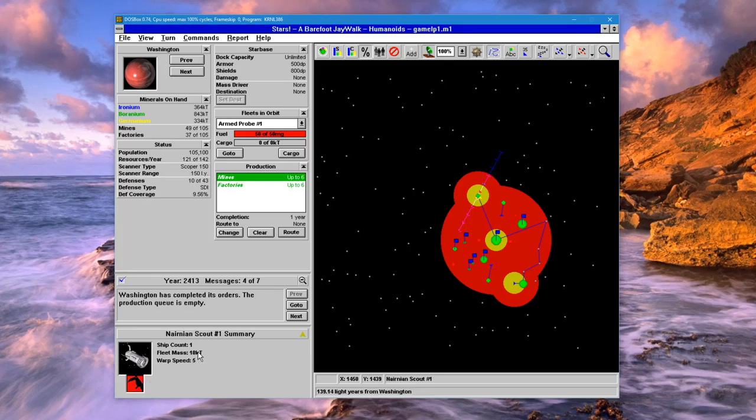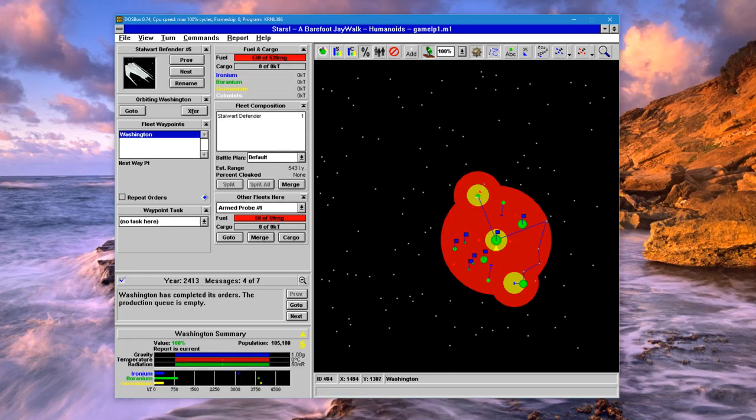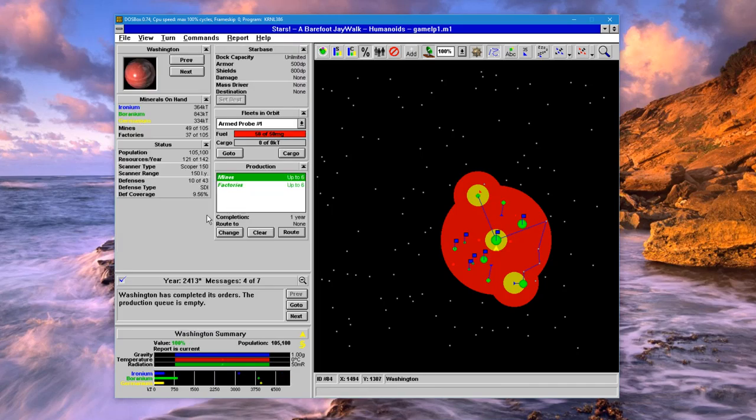We don't know much about the Narnians — we don't actually know what kind of weapons they have. What I'll do is send my defender up here and go to that location. It will take about four years to get there. We will be short on fuel and it won't be able to refuel until we have some sort of starbase up here.